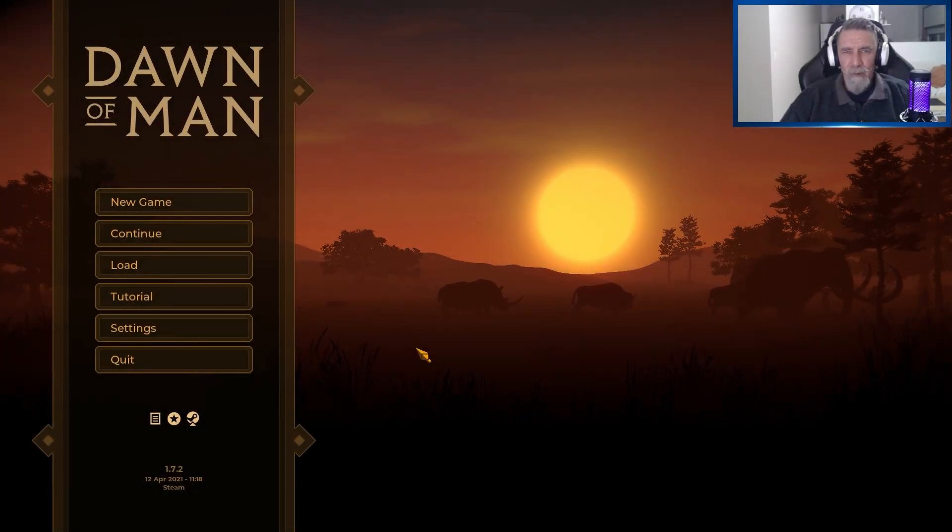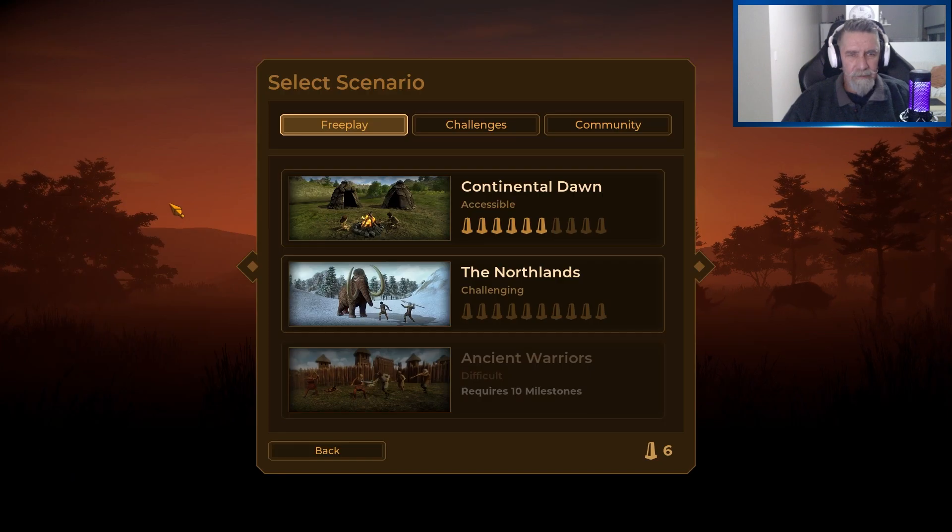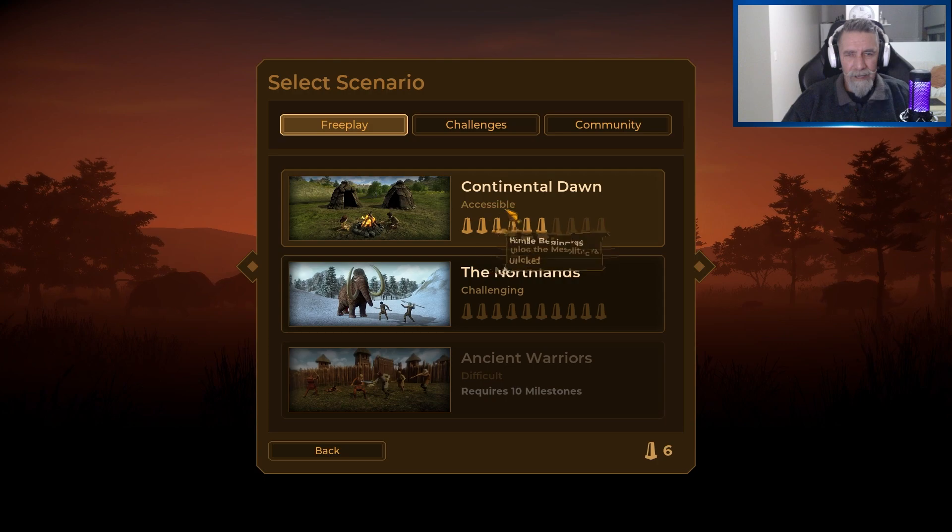Hi everybody, Flash Crow here from Old Man Gaming Down Under. Welcome to my playthrough of Dawn of Man, first episode of course. Let's do a new game. I did the tutorial about a week ago so I've probably forgotten most of it. We're going to do free play and we're going to start off on easy mode — Continental Dawn. So let's select that.